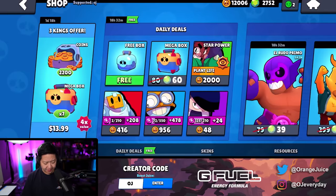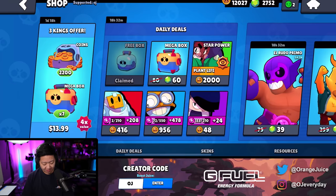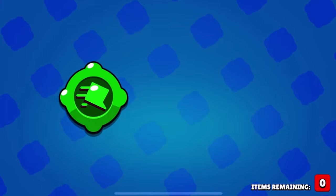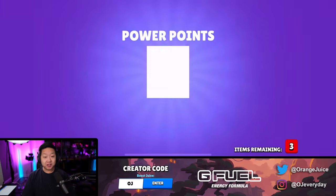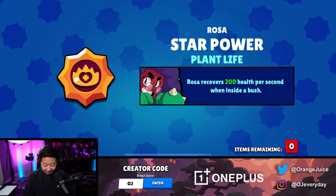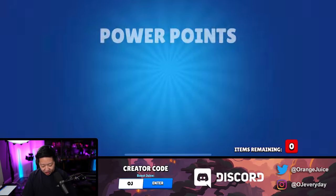It's January 8th and there's a three kings offer. Let's open up the free box first. Seven mega boxes - I love these deals. 2,200 gold, that's going to be really juicy for leveling everything up. There's six - I'll take that. Four more boxes. There's seven in here, what could it be? It's a gadget - Spike's gadget. That's good for heist rushing. And star power for Rosa. There's only five in that box. We need mythics, more mythics.